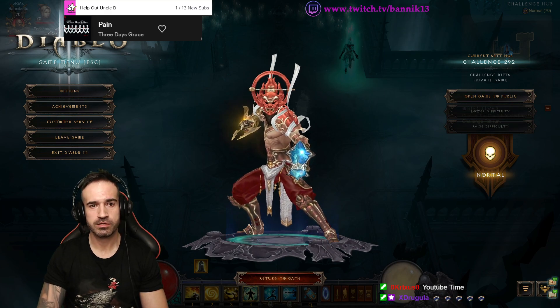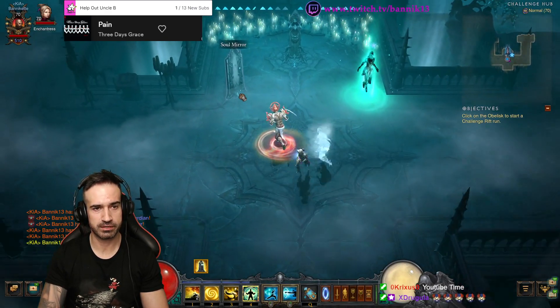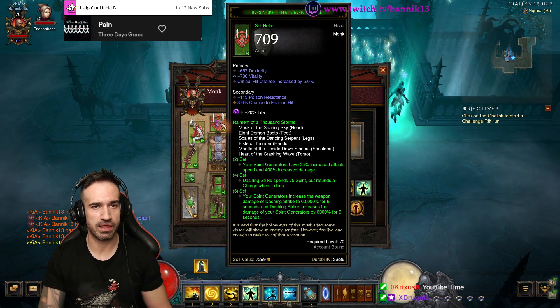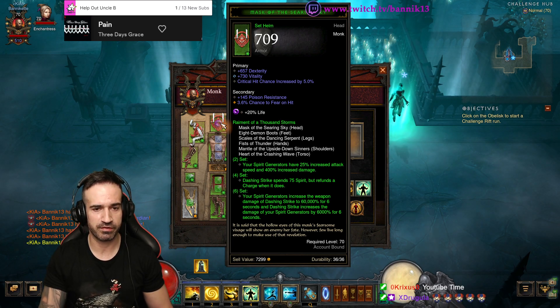It's challenge rift time — number 292. It's a monk. Clicking on the soul mirror will show you everything that you're going to be dealing with. It's a six-piece Raiment of the Storm.